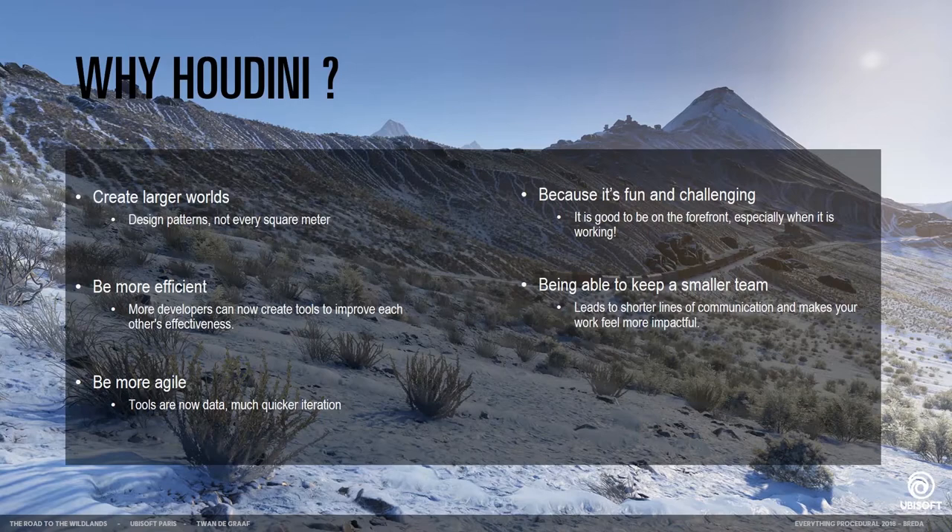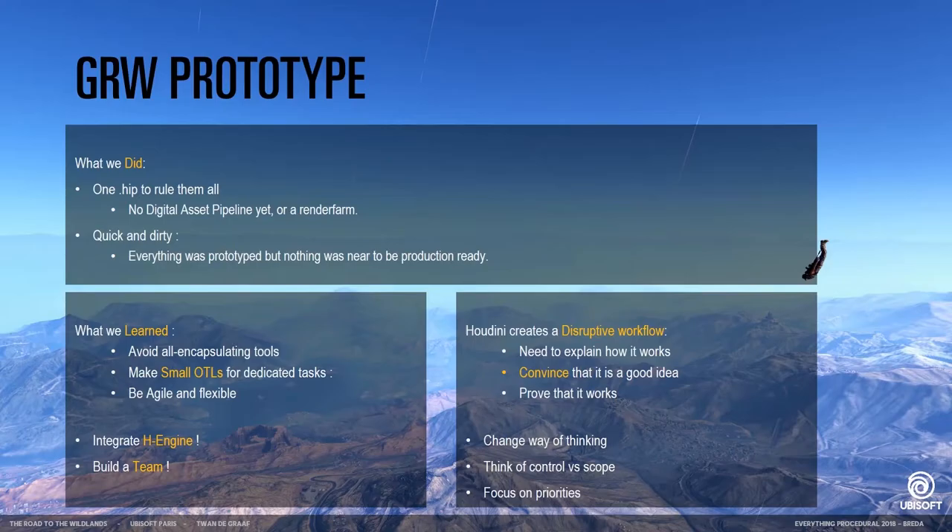You can keep the lines of communication a bit shorter because you have a smaller direct R&D team — you can communicate directly with people who use your tools and improve them that way. Initially, when we built our prototype, we just did one project file, which is basically just a project file that contains everything. We didn't have a render farm yet, or a digital asset pipeline containing the tools. Everything was quick and dirty — we did everything, but it was not production ready.